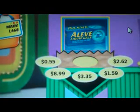Eric, you have a chance to win $16,000 playing It's In The Bag. Let's find out what your grocery items are. First item is Aleve — for all-day relief with just two pills. Your next item is Chips Ahoy Cookies — a perfect snack anytime. Next up is Blackberry Jam — make it a good day. And the final item is Purina Cat Chow. Eric, the first one is Aleve, and your choices are: 55 cents, $8.99, $3.35, $1.59, and $2.62.